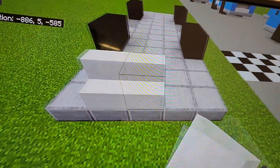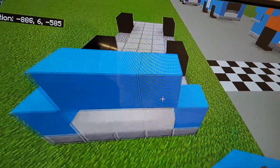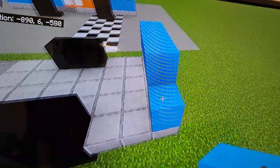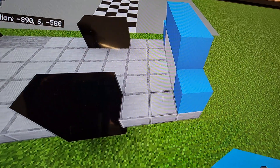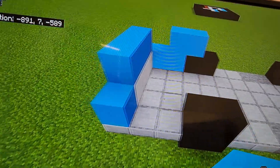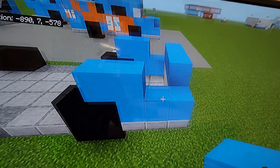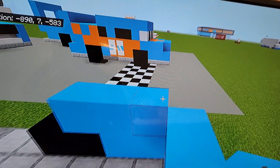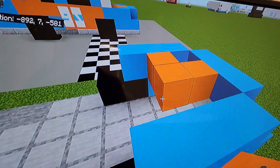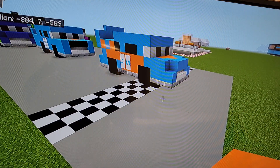Go ahead and take the quartz stairs and put three quartz stairs on the front like that. Put light blue concrete on the sides and also on top. Take the light blue concretes and go back by two, up by one, back by one — same thing on the other side. Extend those forward on both sides as well. On the front, do two orange concretes going back and then one extending out from the sides.